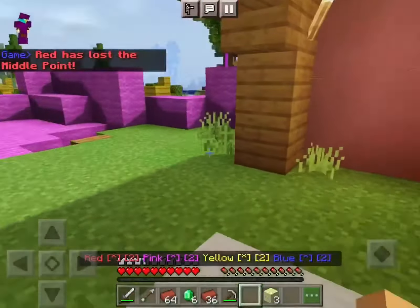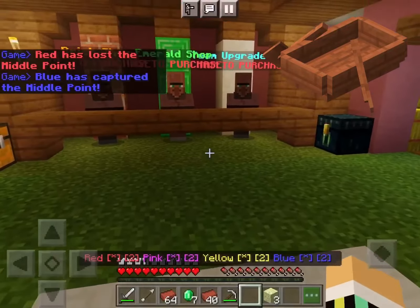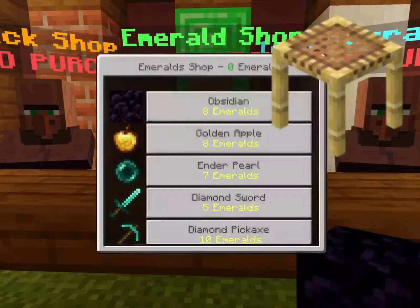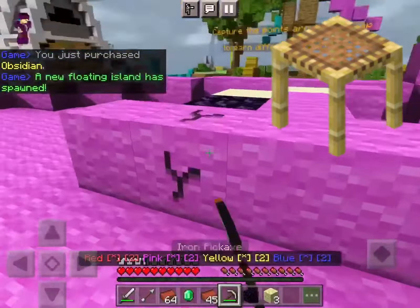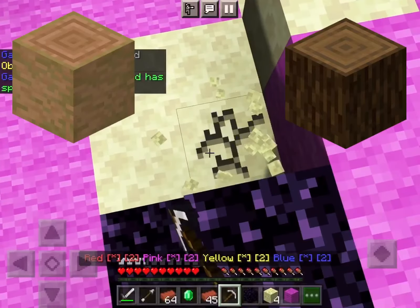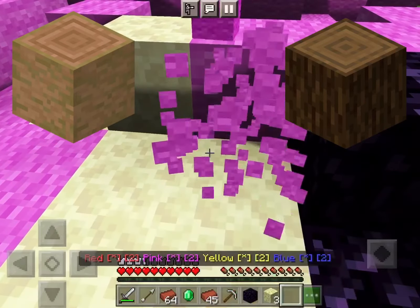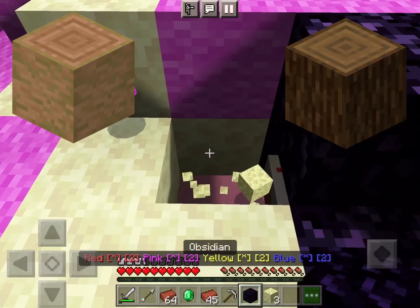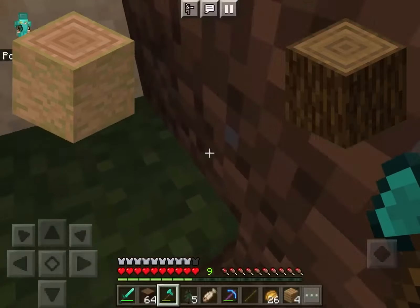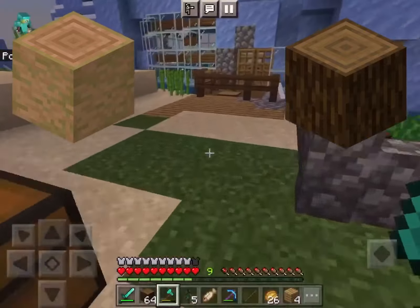The next one is any boat except those made from nether wood — this burns 6 items. The next one is scaffolding and this only burns 2 items. The next one is any log or stripped log, except nether wood, and this burns 1.5. The next one is any wood or stripped wood — again, not nether wood. In fact you can't use nether wood for any of these wooden things; it just does not burn, and this burns 1.5 blocks.